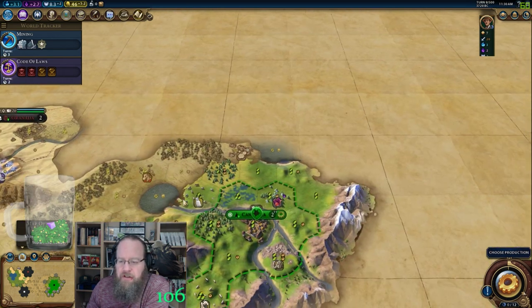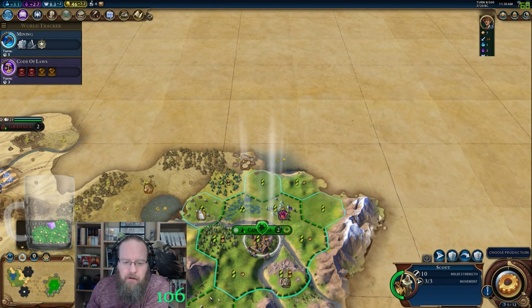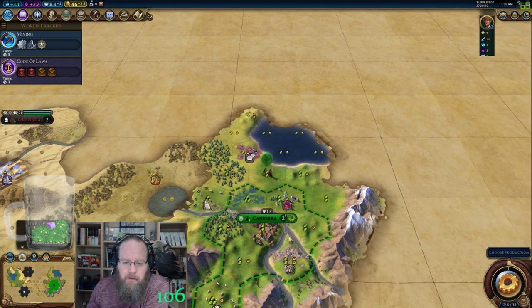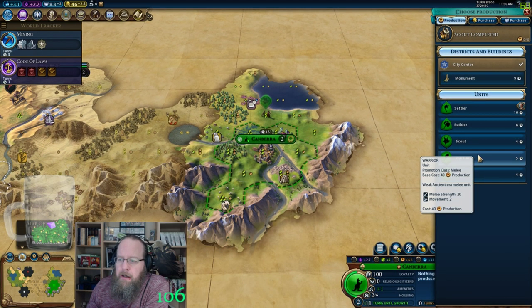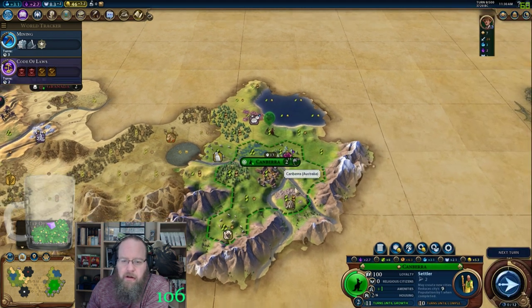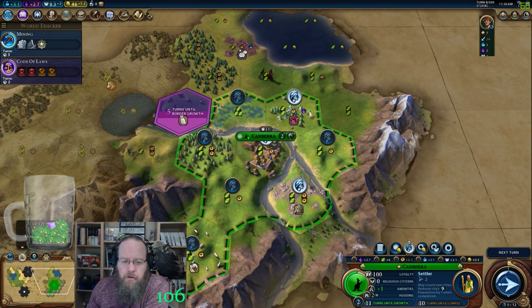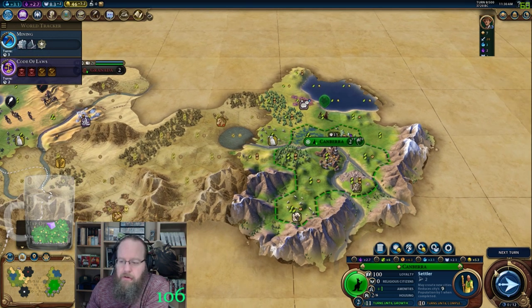Maybe head up into the desert to see if there's a Petra city to be had. Here is our scout — let's go check out this lake. We're going to go straight to a settler: 11 turns on growth, 10 turns on the settler. We're working the 2-2 and the 2-1. Culture — which is fantastic. Pound that culture tree away.